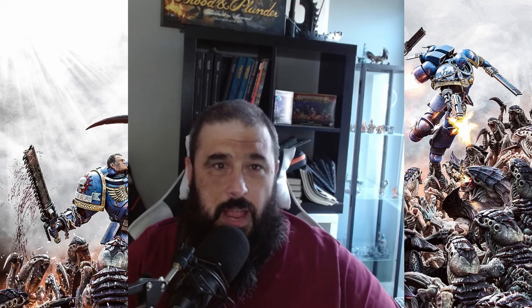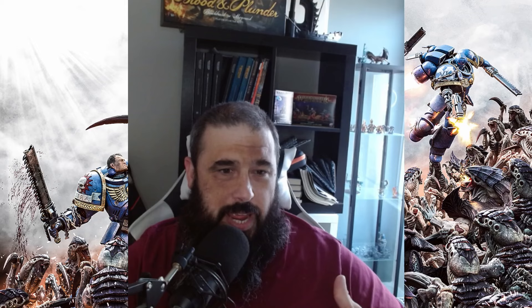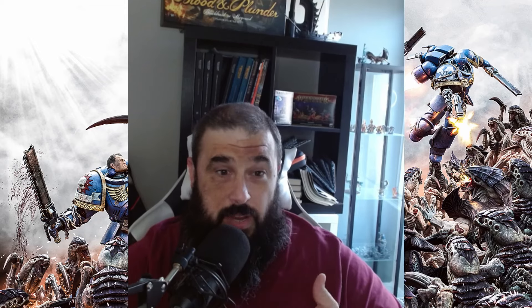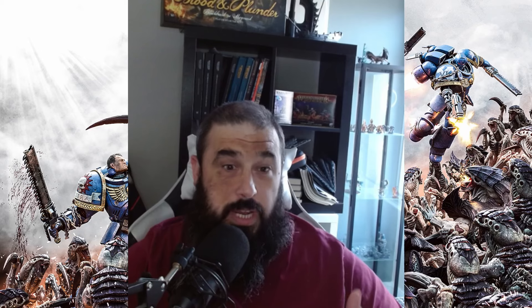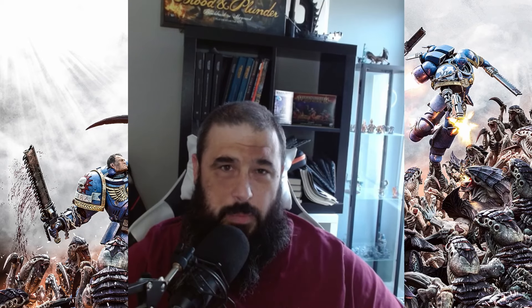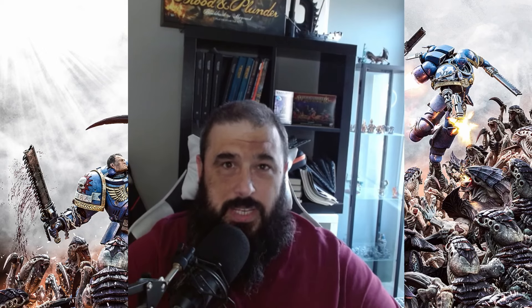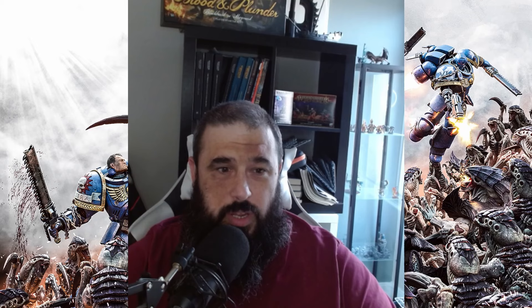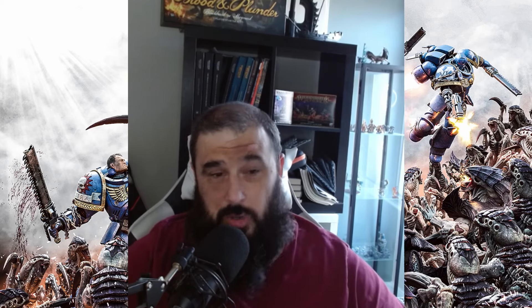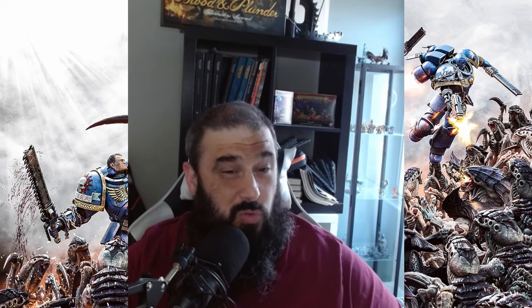All these little things I'm learning are coming together. One example from the masterclass was about positioning and having two units on an objective — that actually happened in the game. My opponent had to charge my intercessors on the objective, and I had my executioner on the side with the blade guard who could have jumped out, assaulted into him, and really wrecked him. So it was really cool.